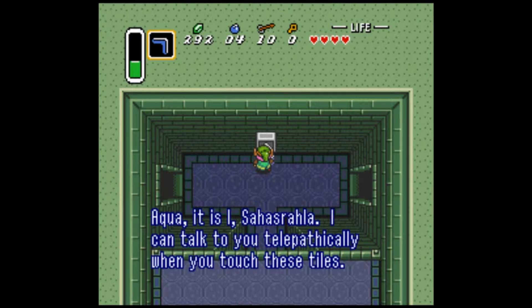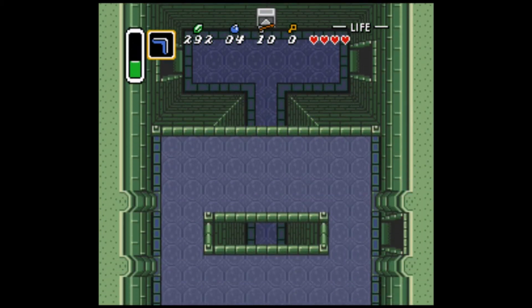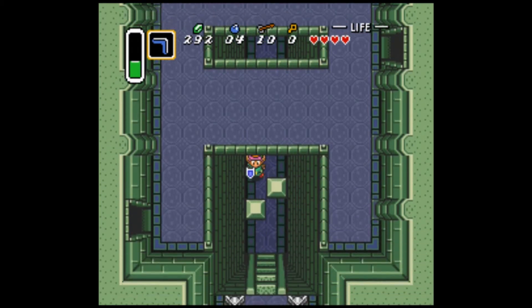It's Zahasralla! 'I can talk to you telepathically when you touch these tiles. Here is a hint: you can use the treasure in this palace to defeat armored foes.' What defeats armored foes? I wonder what it could be.